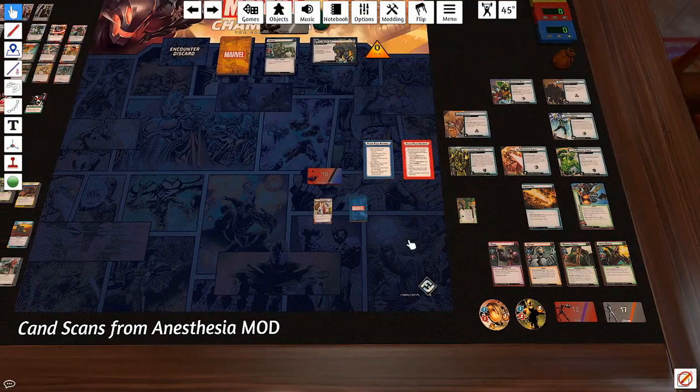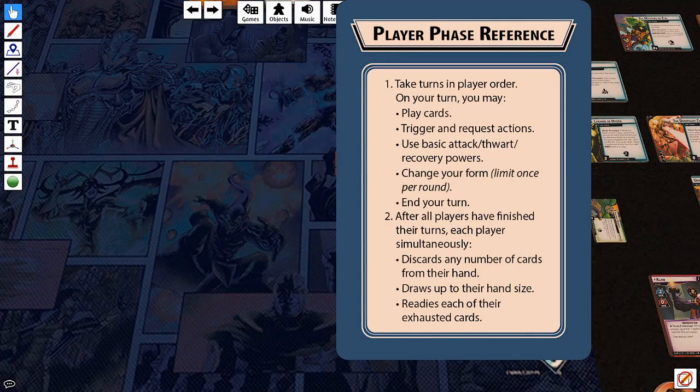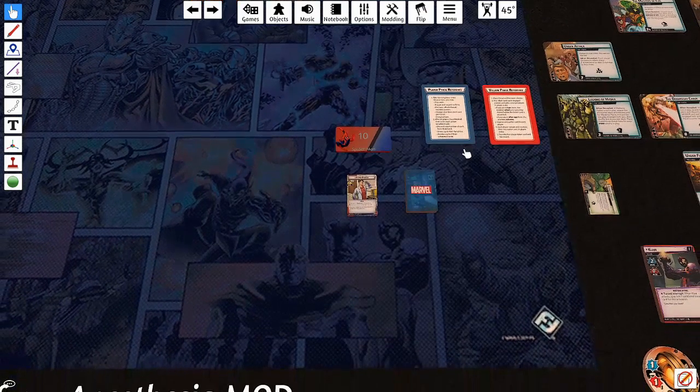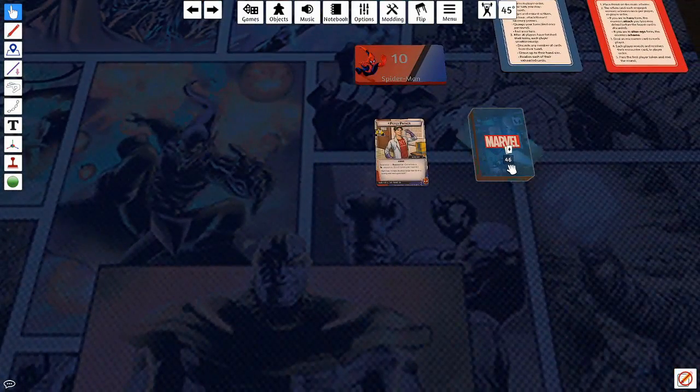The player reference: on your turn you may play cards, trigger actions, use basic attack, thwart, or recovery. You can change your form once per round — very important. Then end your turn. The order matters: discard cards from your hand after your turn, then draw back up to your hand size, then ready all your cards. Then the villain phase begins.